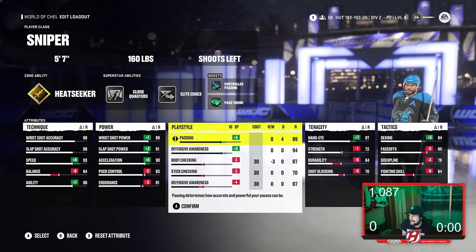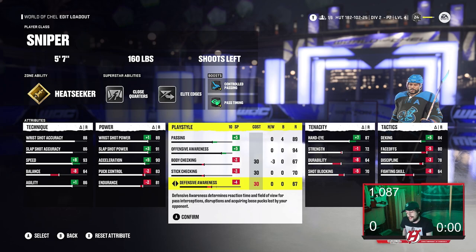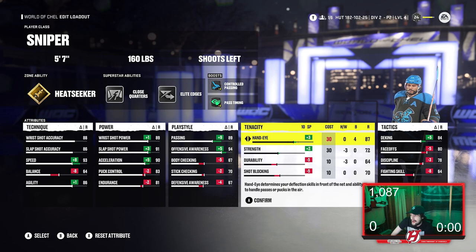For the play style: I put passing all the way up to plus five, plus five offensive awareness as well, giving 89 passing and 94 offensive awareness. Biaging is minus two, minus two for stick checking, and minus four for defensive awareness, bringing those to 67, 70, and 67.